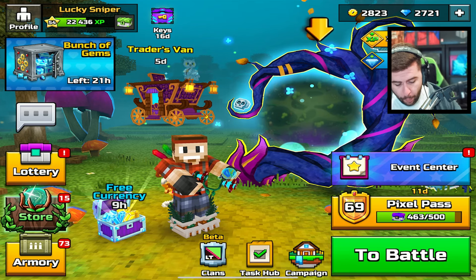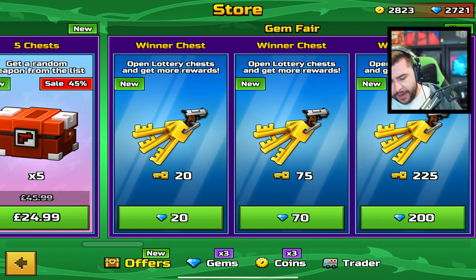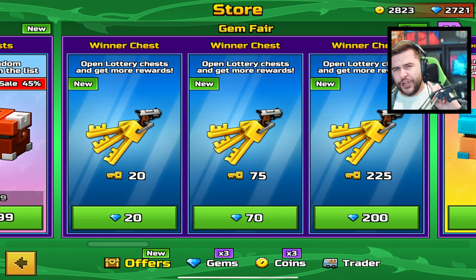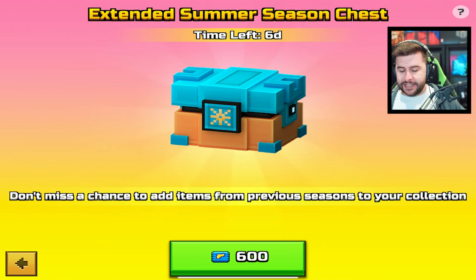I'm back from my vacation — I had an absolute blast. Thank you guys for all the kind words on the videos I released while I was gone. Also available on the store right now is what I call the gem unfair: 20 gems get you 20 keys, 70 gems get you 75 keys, and 200 gems get you 225 keys. Do you think this is worth it? Let me know in the comments. Also available for a limited time are these chests — the extended summer season chest.